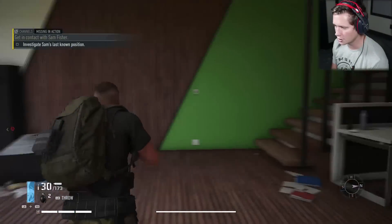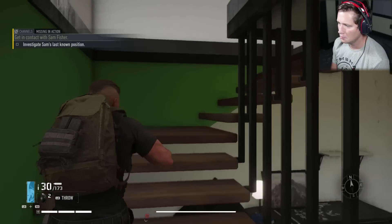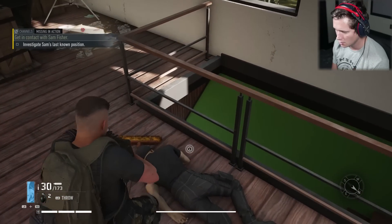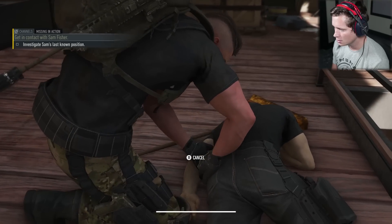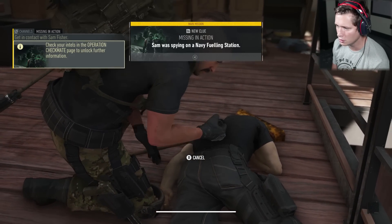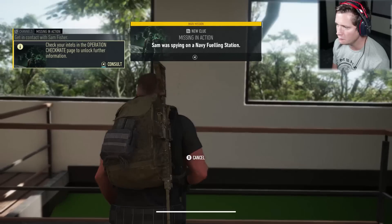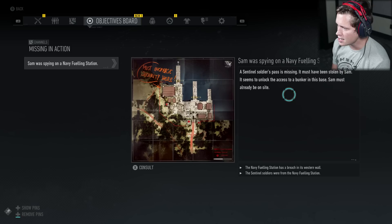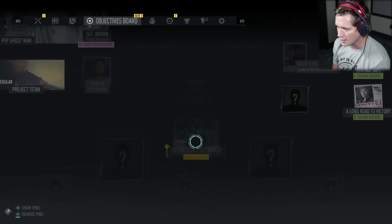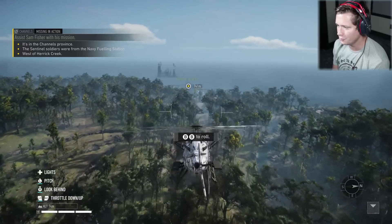Looks like this place has been kind of trashed — might be the work of old Sam. We got a new clue: Sam was spying on a Navy fueling station, and a Sentinel soldier's pass is missing — it must have been stolen by Sam. It seems to unlock access to a bunker in this base, and Sam must already be on site. Looks like we are going to be heading to that base right over here — not too far away.